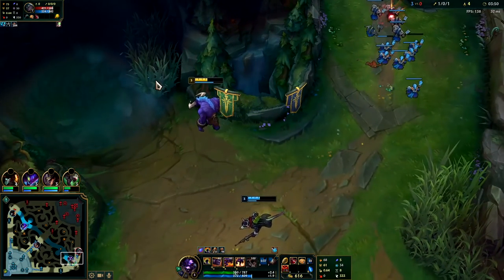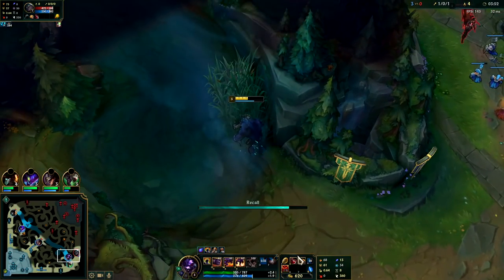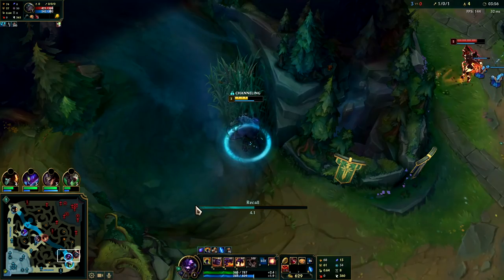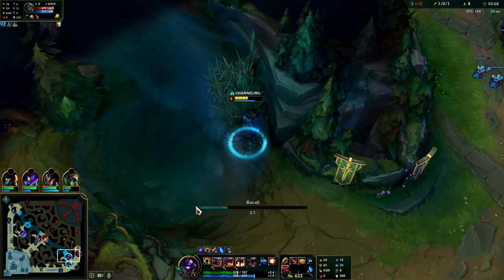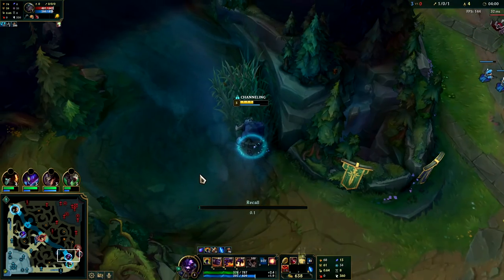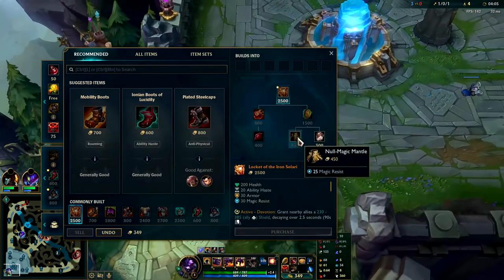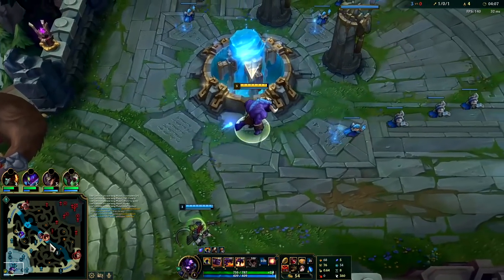We just want to shove this wave out at this point. With your Spoils of War you're better off using it against melee minions than range minions — range minions give you less gold. We can go ahead, reset, get our boots. We have our biscuits — biscuits are really nice to have for Alistar support, that way you don't get whittled down too much. Grab our boots and we'll grab a piece of armor — it's going to build into our next item.